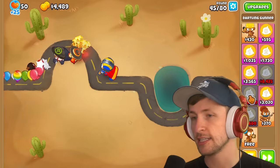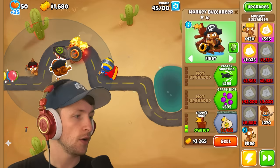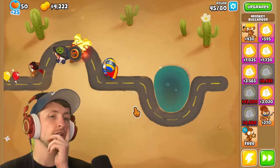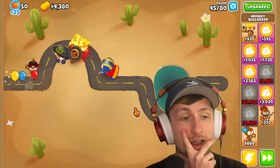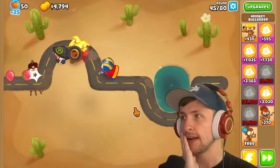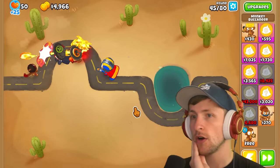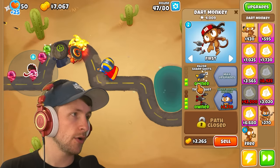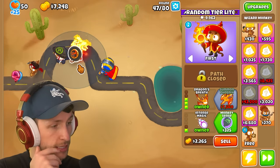Random tier light — dartling gunner. That's so bad, selling that. Another random tier light — just crow's nest. Also bad, selling it. I think we just save up for another T4. We really need lead camo popping — without it we're in big trouble because they're going to pop up soon. Worst case, if I can't deal with it, I can sell some towers and try to get good rolls.